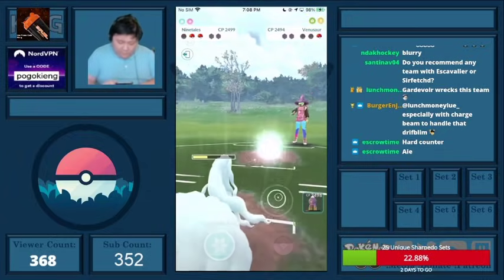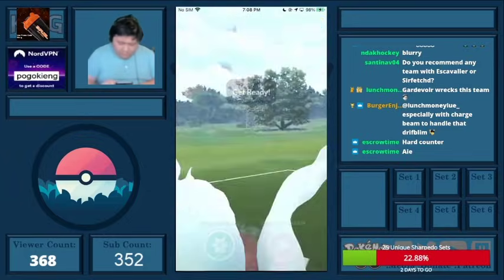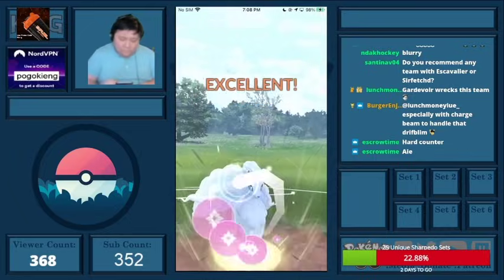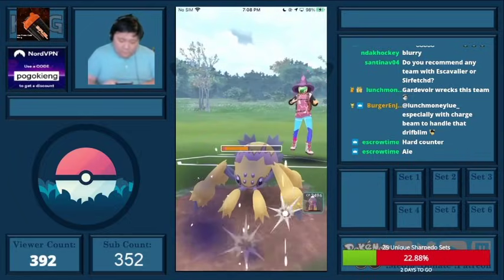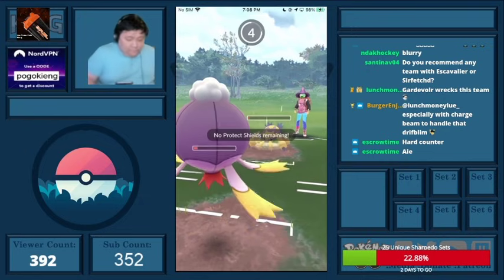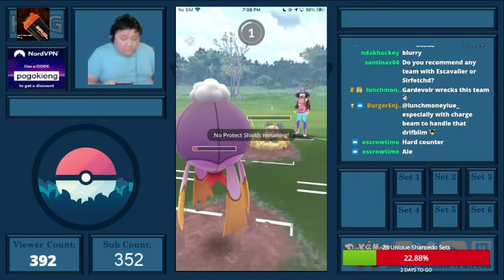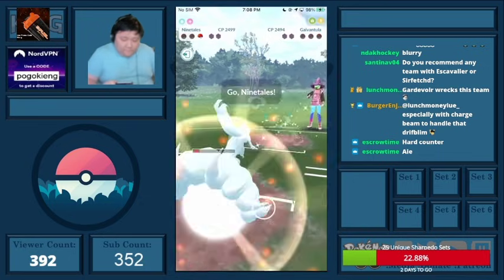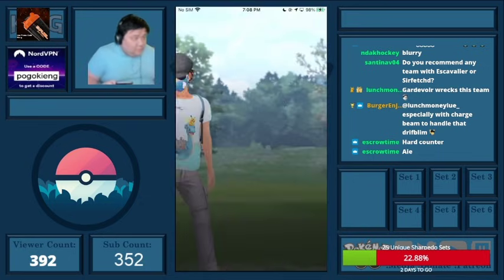Maybe they thought a Discharge wouldn't KO, so they need a Lunge and a Discharge. I throw the Dazzling Gleam and switch to catch the move. They end up Discharging me, which I thought was weird. Now my Power Stones are not debuffed, so I'm able to take it out.